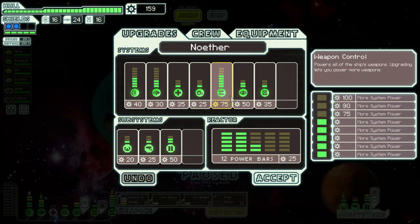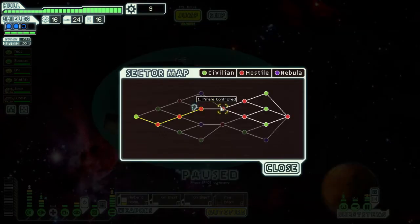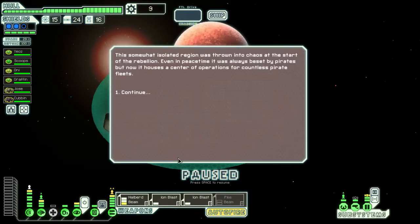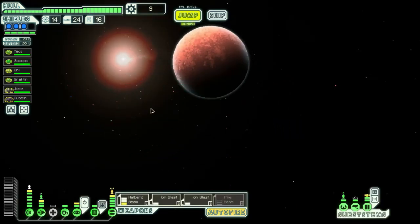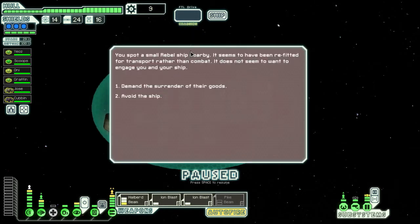What I really want is two points in there, which is expensive. We're going to go with more shields because that's always a good idea. Next we'll maybe do more engines — undecided. Engines or weapons are next on the list I think.